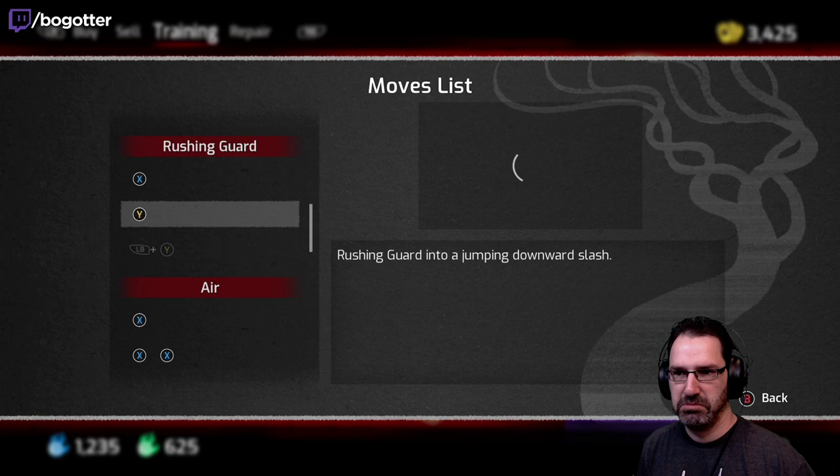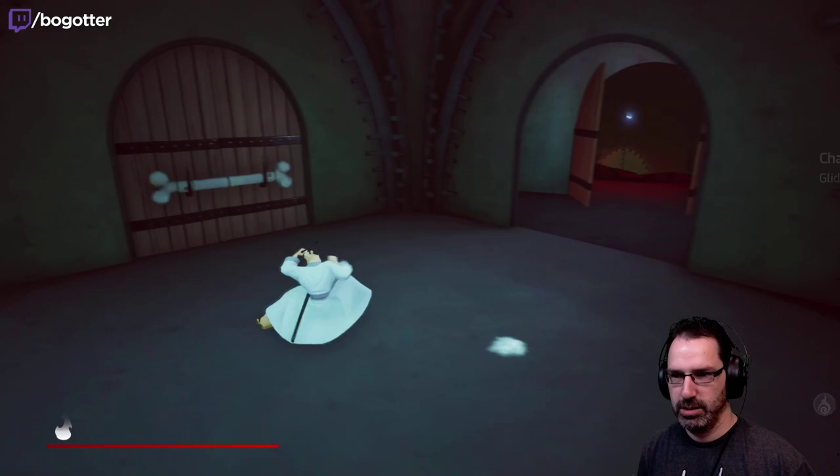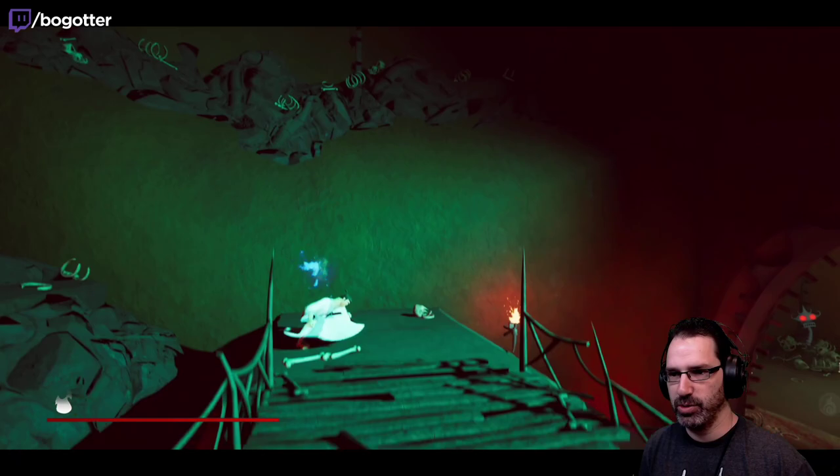Rushing guard into a jumping slash. I didn't even mean that. Glide and slide. Alright, there's more over here — we never got this treasure room here.